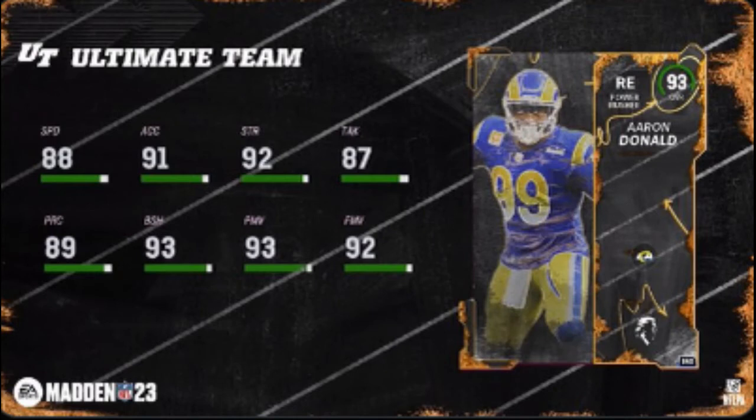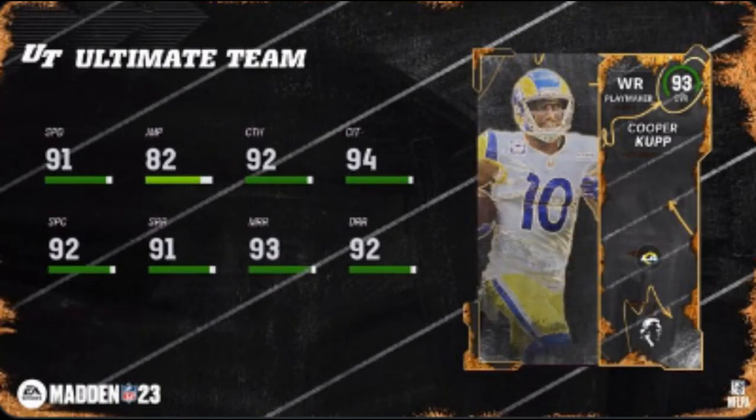Aaron Donald finally got his update — 88 speed, 93 finesse, 92 power move, 93 block shed. That guy's gonna be a monster. How about Cooper Kupp — 91 speed, 94 catching in traffic.